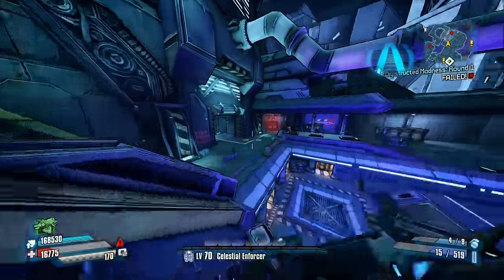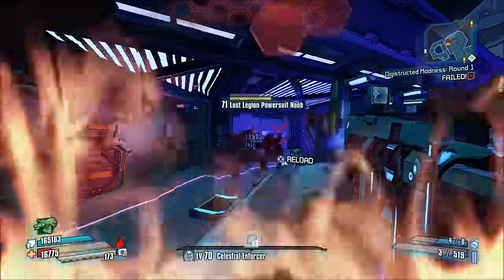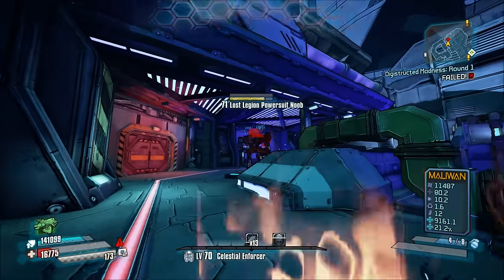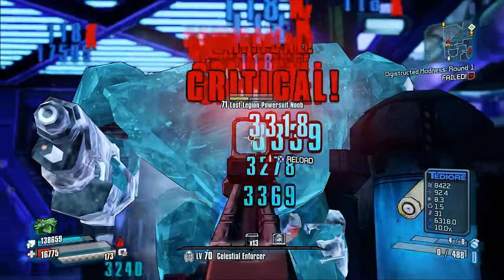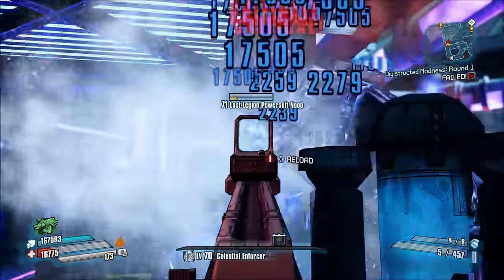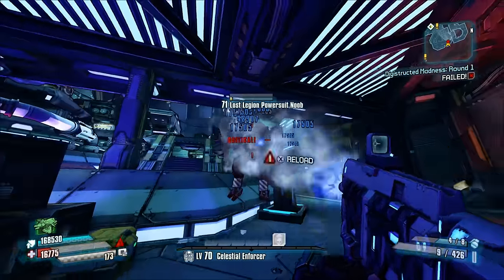The only other thing about this gun is that the bullets ricochet off of surfaces, which I guess is useful to someone somewhere, but most people aren't going to find bullet ricochet extremely useful. If you want one of these, you can receive one for completing round two of the Holodome DLC. I just hope you don't get one for completing the badass round, because that would suck.